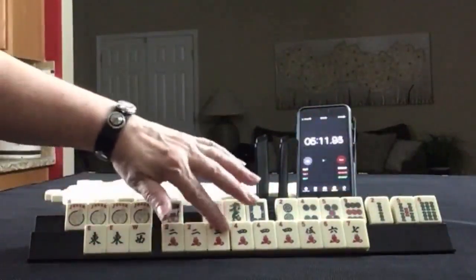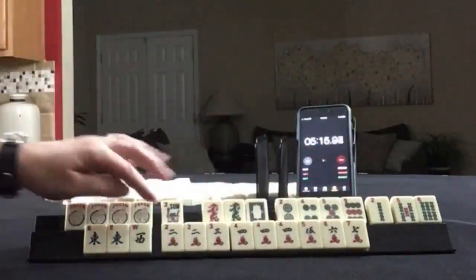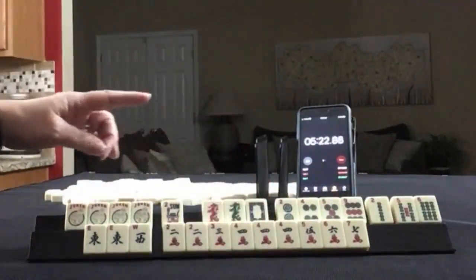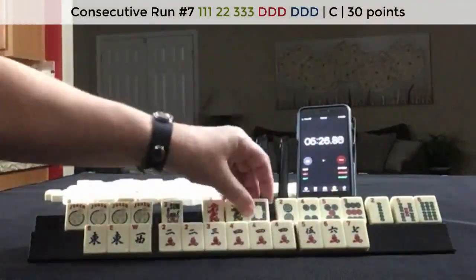East, west, 2, 3, 4, 5, 6. Pung in there. 2, 3, 4. 2, 3, 4, 5, 6. 2, 3, 4. Opposite dragons. East and west.